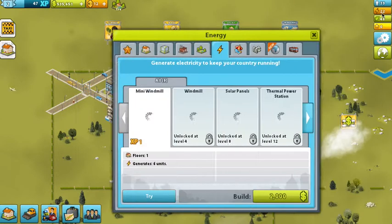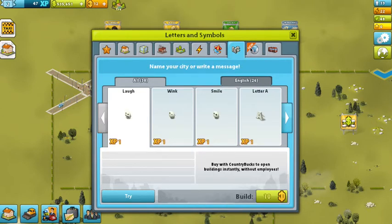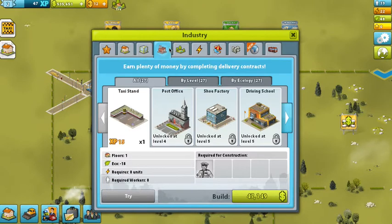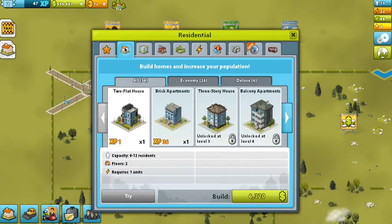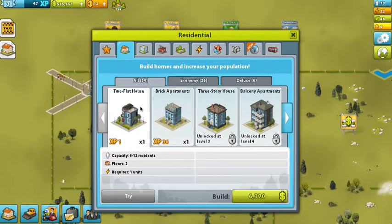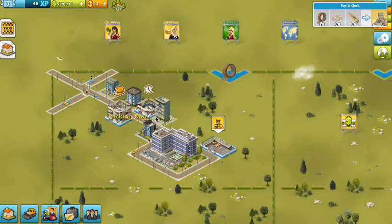Let's see what I can build - I think this is to do with power. Not until level four though. Seasonal items. I'll name my city later - Dr. Cod Central City. What else do we have? Process, industry, business. Back to industry - a post office at level four. I'll keep my money for that. Brick apartments. What's this packing tape? For the postal clerk guy - okay cool.